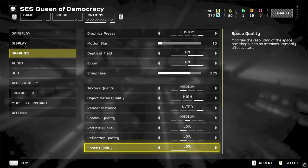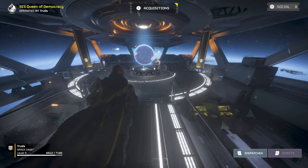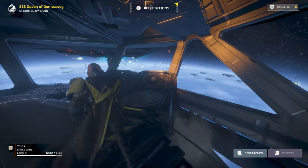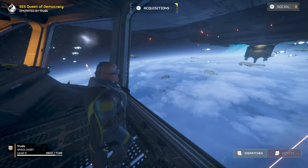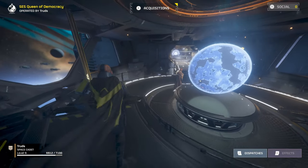Space quality generally only impacts immersion when on your destroyer looking at the planets and skyline. There's around a 7% performance difference at high for this aspect, whereas when you're not looking directly at the sky it drops to about 1-2%. As this typically doesn't impact gameplay, I'd set this to low unless you're dedicated to taking picturesque photographs for the Super Earth Gazette.